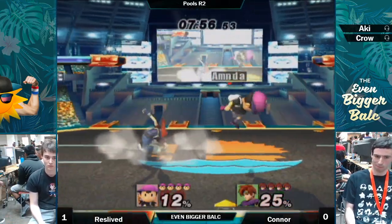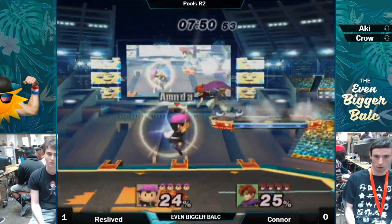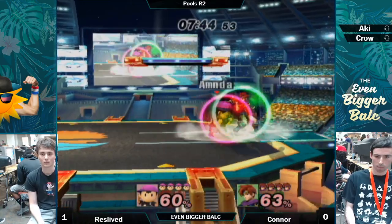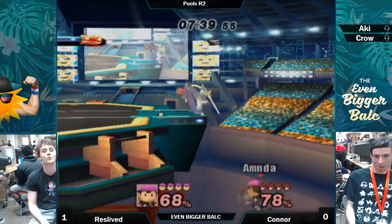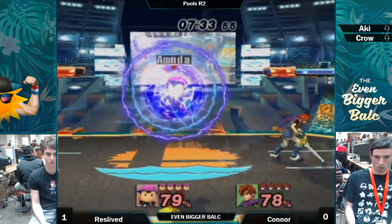Going back to Pokemon. Down tilt — if ResLift had matched that down tilt, he would have won. Ness down tilt is incredibly dumb. There's no possible way to actually beat it unless you have a frame one down tilt. I don't even think frame one works, because you can actually mash it, and I don't think it's possible for you to shine through it.